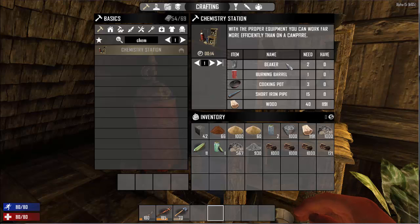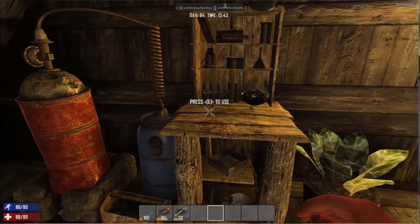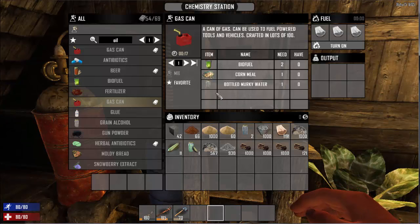Pharmacies are really great if you're not in a big city. The reason I say that is because beakers are the one item that you need that you can't craft — you have to find them. Burning barrels, cooking pots, you can make those with the forge, same with the short iron pipe and the wood. So that's it for making the chemistry station.